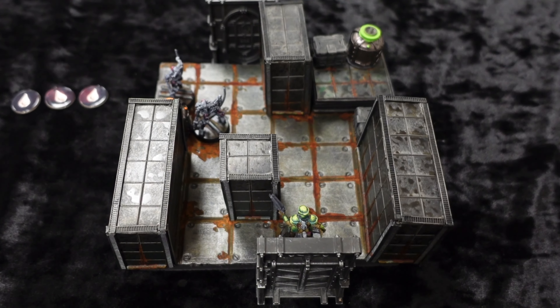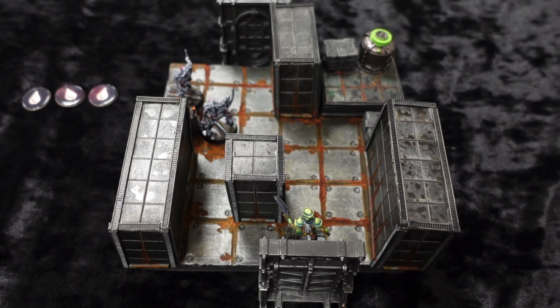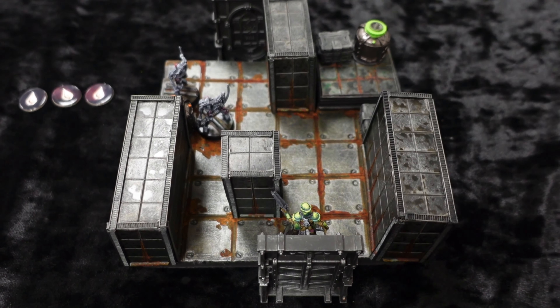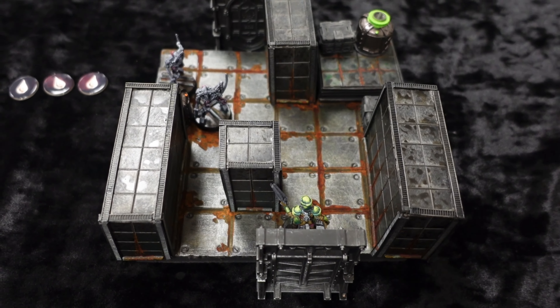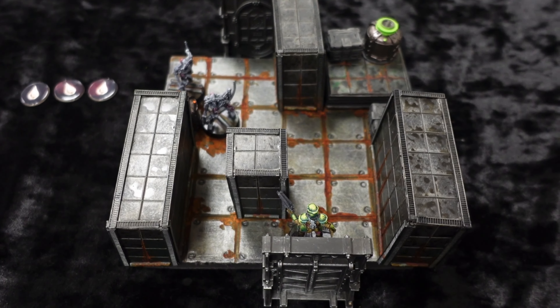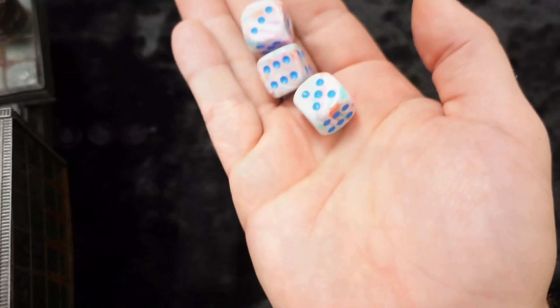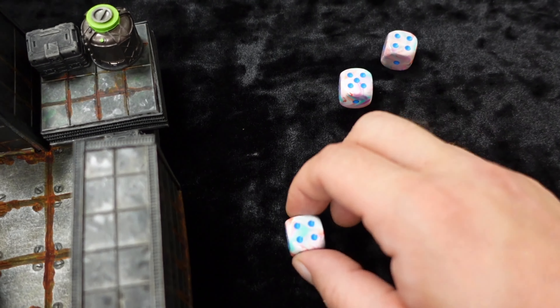Welcome to my seventh or eighth attempt at trying to make a piece of content for Demonship. I have yet to make it through the first turn, so we're going to see how this one goes. We are currently in the corridor trying to find the engine room off three pulse dice — and that is a really good roll, actually the best roll I've had all morning.